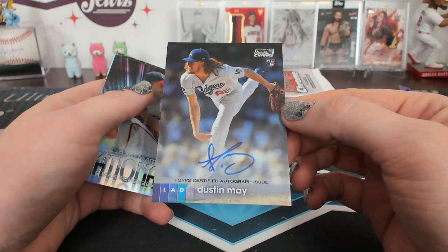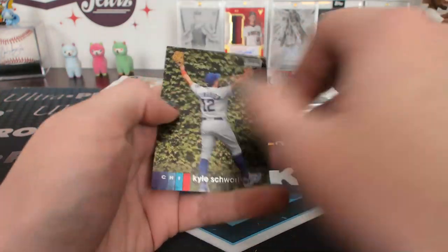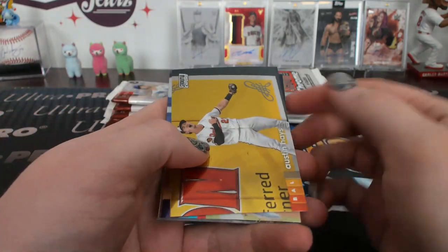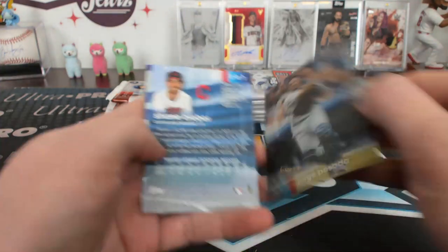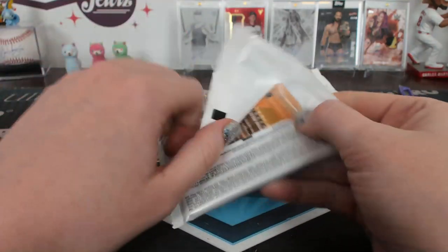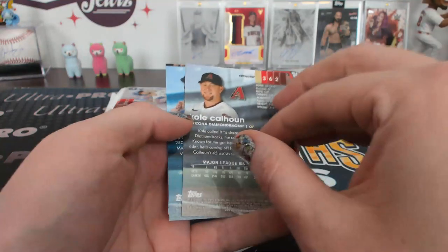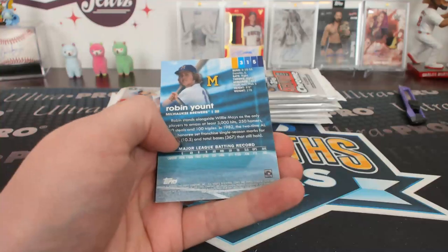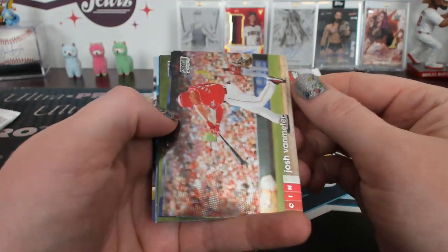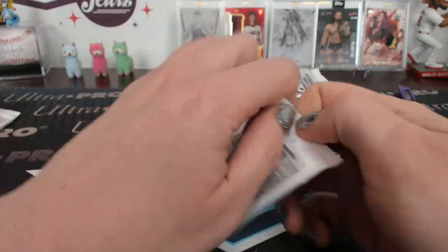Dustin May autograph for the Dodgers — got all the Dodgers pictures. Dustin May autograph. Beam Team Scherzer. Mr. California, how are your avocados? You surfing today? Don't ask a California man about his avocados. Posada refractor for the Yankees. Calhoun refractor for Arizona.